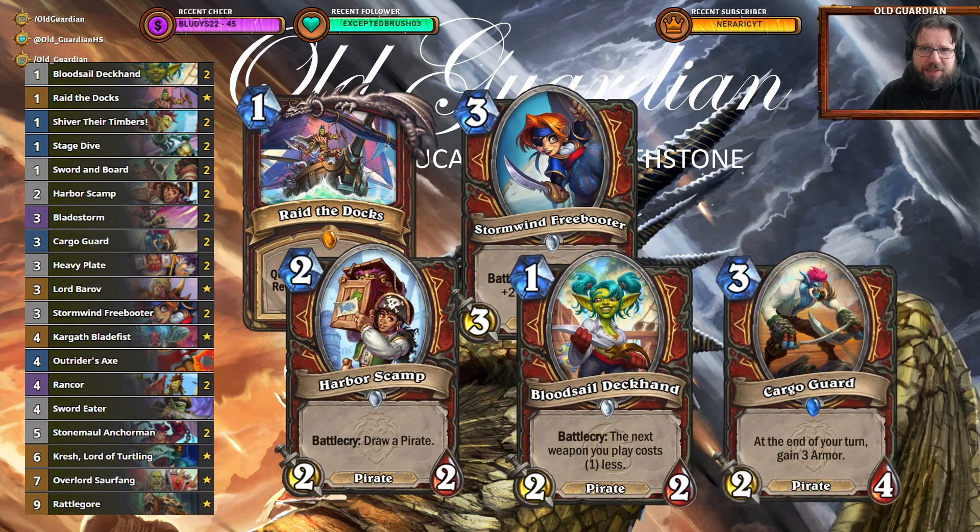As for the mulligans with this deck, you're usually not going for your control tools — they are just not consistent enough. Instead, you're going for the quest and as many early-game pirates as you can find: Harbor's Camp, Stormwind Freebooter, Blood Cell Deck, and Cargo Guard. These are the best cards to mulligan for. There might be some situations where you go for something different, especially if you have a combination of cards that works well together, but in general this is what you go for.